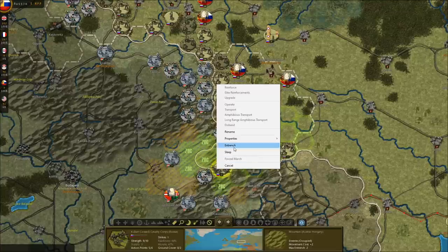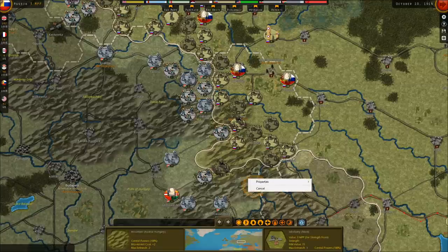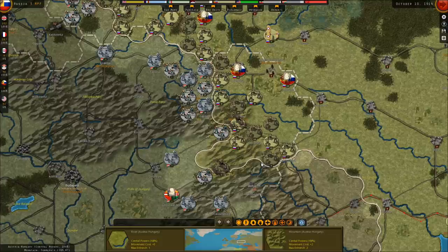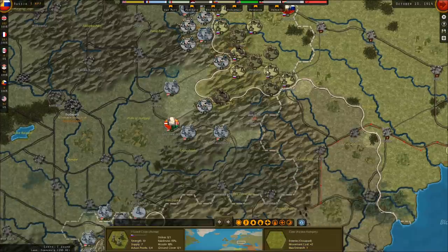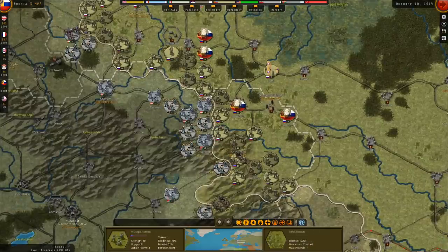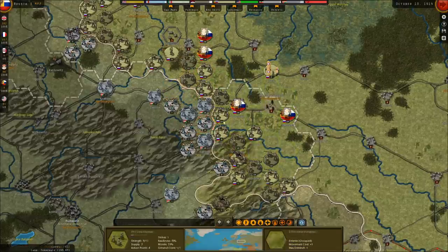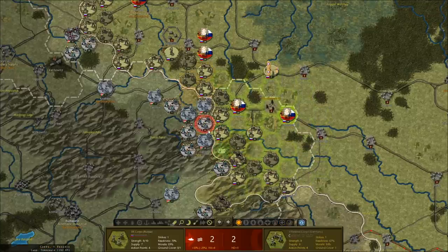War is expensive. We'll leave this cavalry unit here and entrench them — hopefully the Germans run into more problems trying to attack through the mountains. We can try and advance south toward Klausenberg, or maybe Debrecen. This German unit showing two-to-three odds — that's appealing.